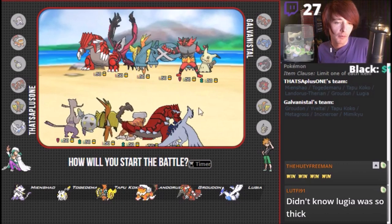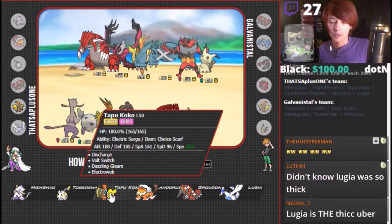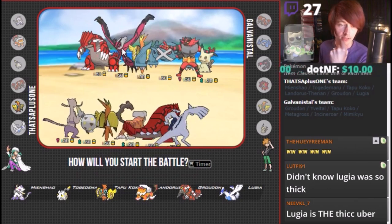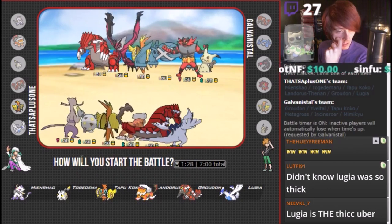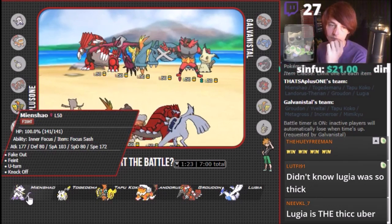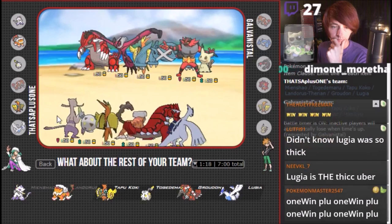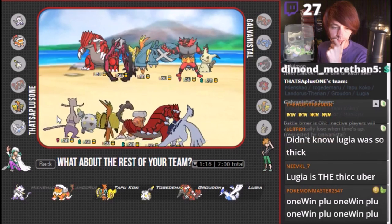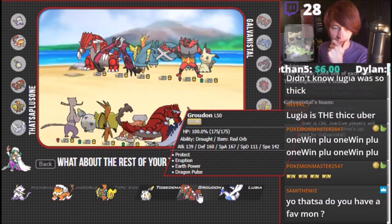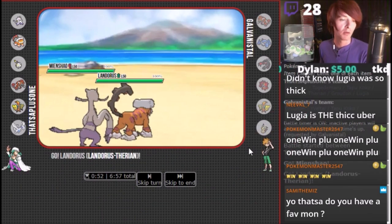We just didn't really use Mindshout that much, so I'm going to go into another one and we are going to use Mindshout on this one, I promise. Look at that team — I like that team a lot. Mimikyu is a little bit of a problem. Metagross is a little bit of a problem. I think Coco is a great pick here. Coco Mindshout is great. Lugia is the thick Uber — Lugia is really, really good. I think Mindshout is great here, though. My favorite Pokemon is Butterfree, but today we're using Mindshout.